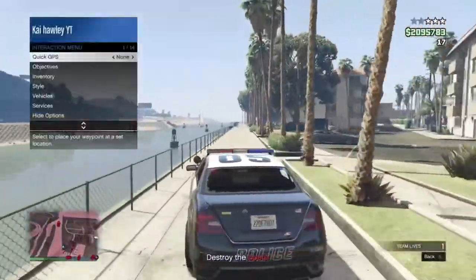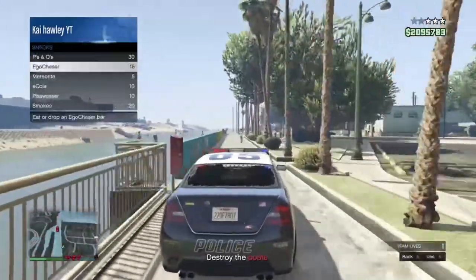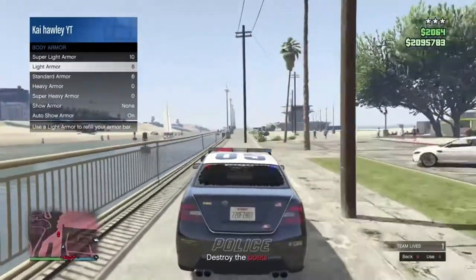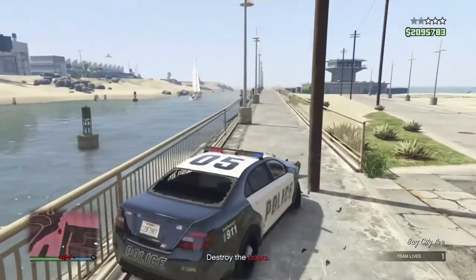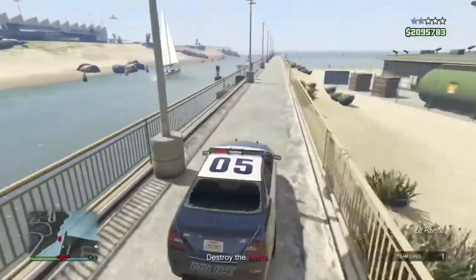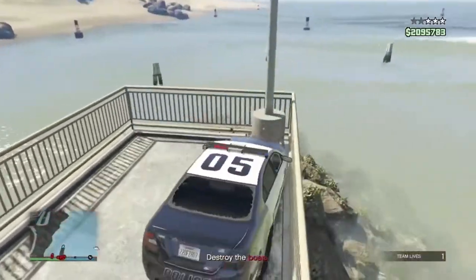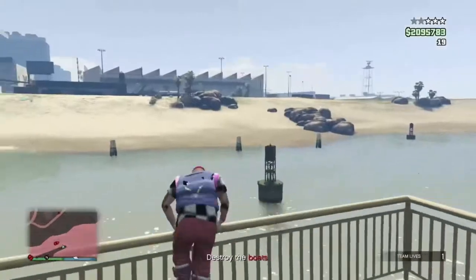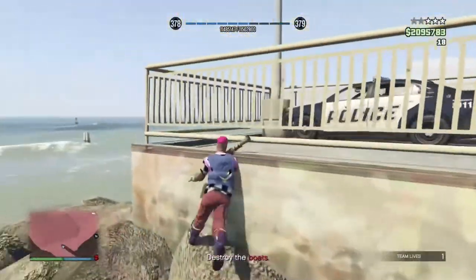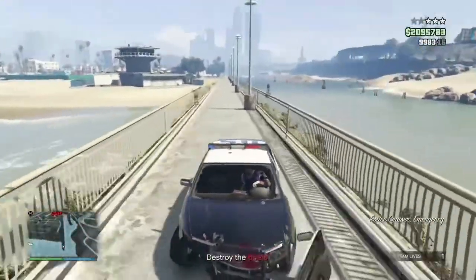When I spotted the escaping boat halfway down the street, I raced straight down and got out of the vehicle. I jumped over the barrier and moved away from the blast radius, then shot it with an RPG. That took care of that boat so I didn't need to worry about it escaping.